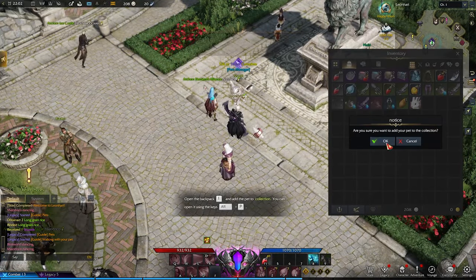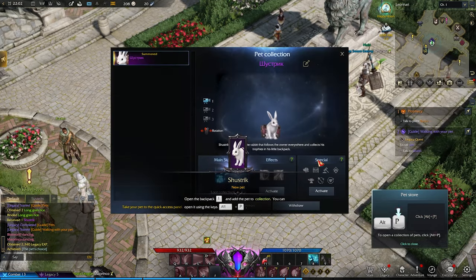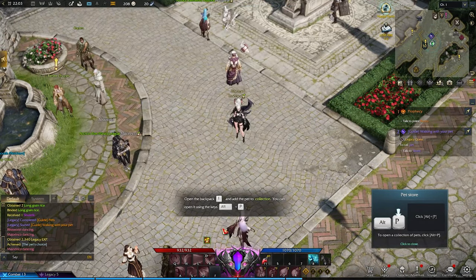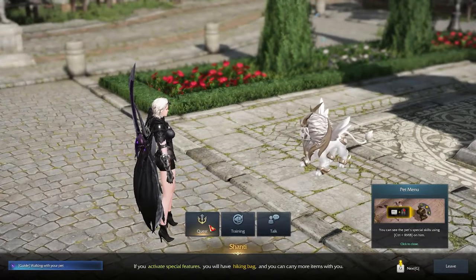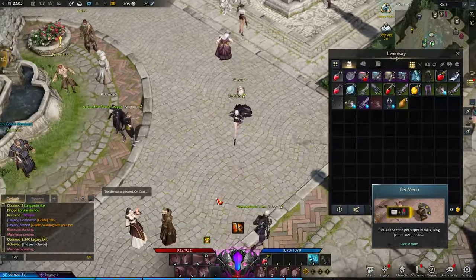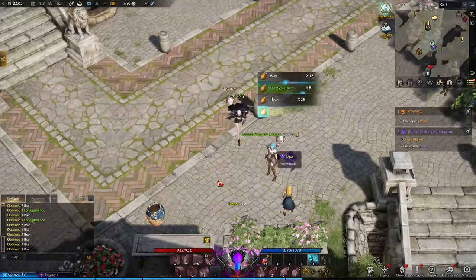He will ask you to equip the rabbit. You equip the rabbit and then you can press Alt+P to see your pet inventory. Here you can see most of the information about your pet. The main thing is that it's gonna collect loot for you — remember that bunch of carrots that fell on the floor? The pet is gonna collect it so you don't have to actually click the stuff on the floor.